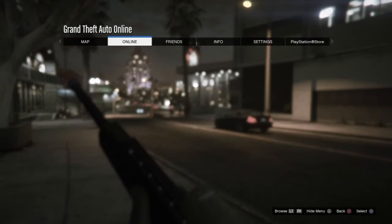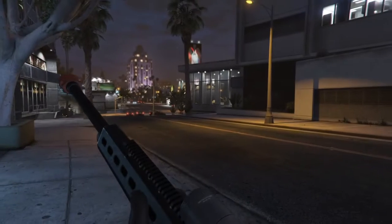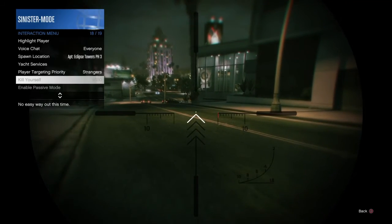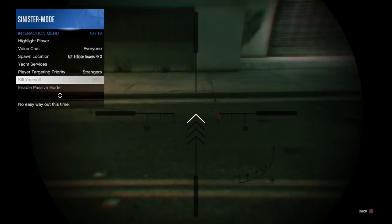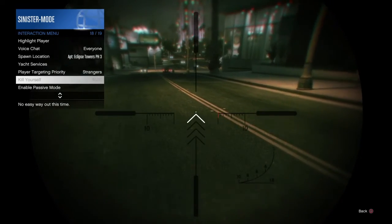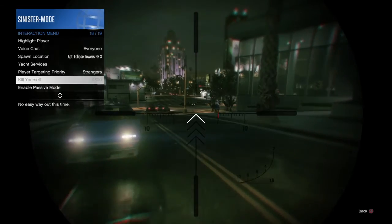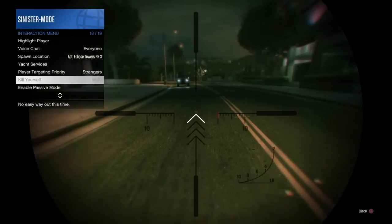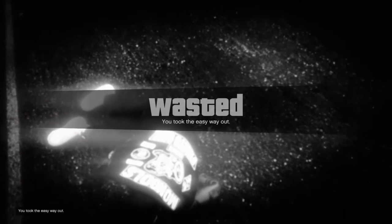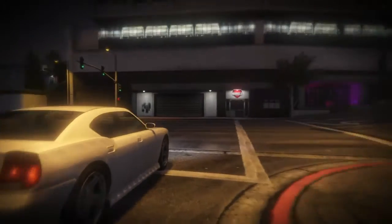Go back into options, go to camera, and turn your first person ragdoll ON. So if you're sniping and an NPC car hits you unexpectedly, you can take the easy way out instead of tumbling on the ground helplessly. If you had ragdoll off, you'd be still tumbling on the ground and a sniper would have already sniped you because you can't stand up or do anything. I hope that tip helps you out as well.